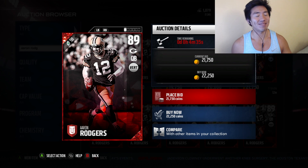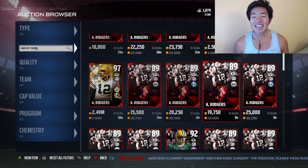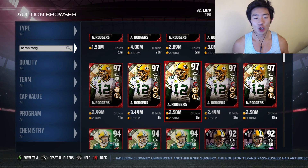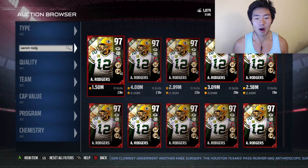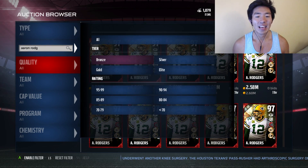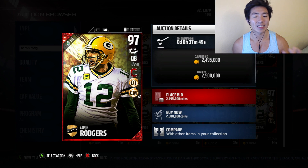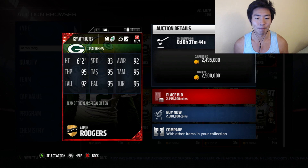Here it is, guys. Just kidding, that's the base card basically. 97 overall and this card goes for roughly 2.5 million minimum. Oh my gosh. So what we're about to do is open up some packs. If you see under the QB, it says 5 out of 250 — that means it was the fifth one pulled. Here's a little look at its stats.